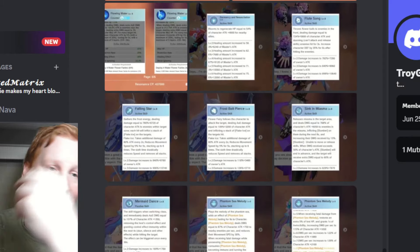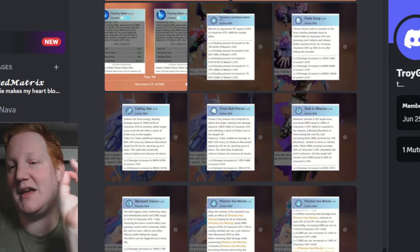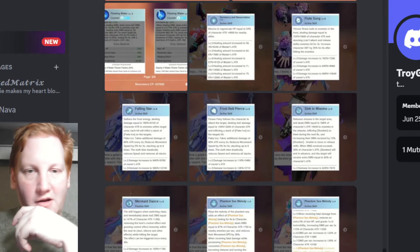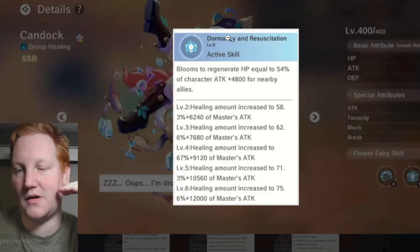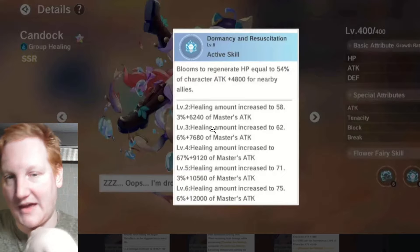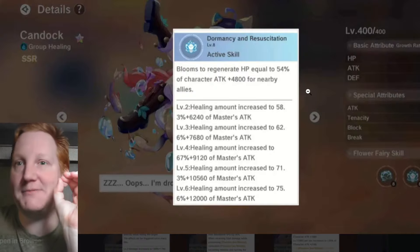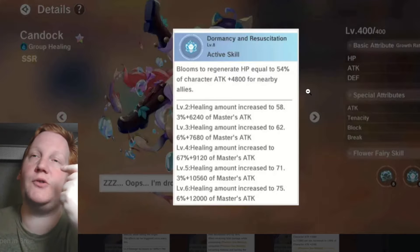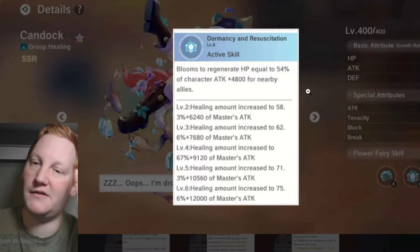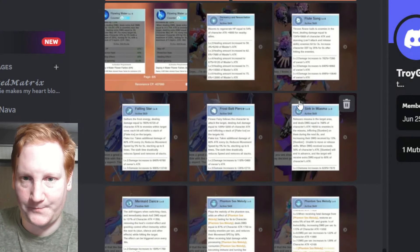Now we're going to talk about the actual fairies themselves — their skills, how they work with the water echo, how they work with each other, combos and ideas, and then we'll go into the cores and echoes. Starting in order of generations: gen one — Kandok heals based on your attack, which as a gladiator is best because you get HP as a percent towards your attack.